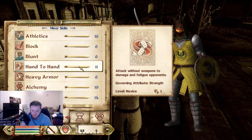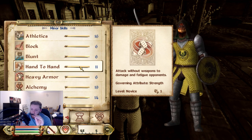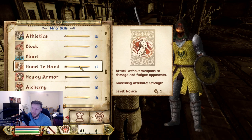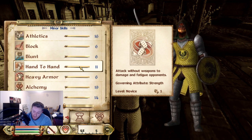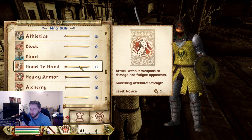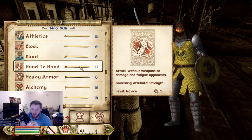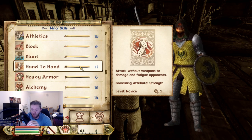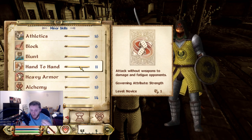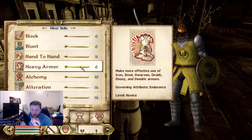Hand-to-hand is really cool. You don't just damage your enemies when you're punching them — you actually damage their fatigue as well. When they drop their fatigue, they start to do less damage and have a higher chance of getting knocked down. So hand-to-hand is actually a really fun play style to go for. You just punch everyone really quickly and they end up falling on the floor — just beating them up on the floor. It is actually really, really fun, particularly when you combine it with magic as well.